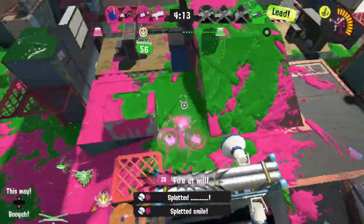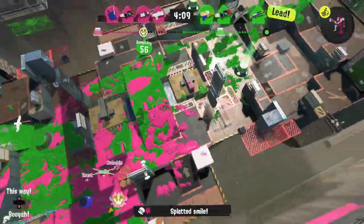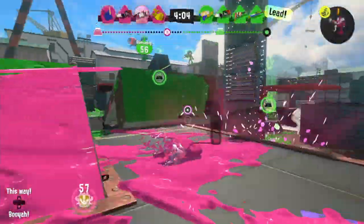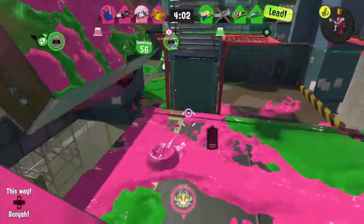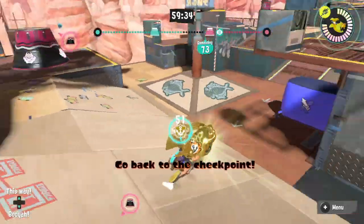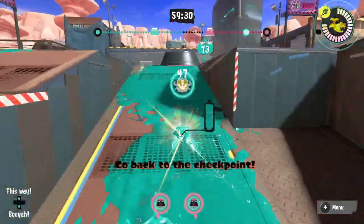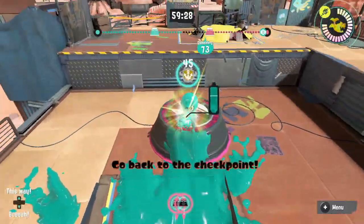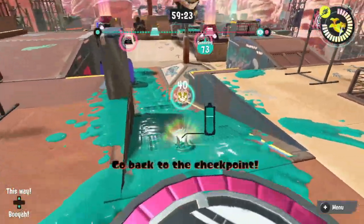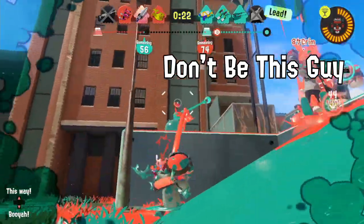Now how exactly do these checkpoints work? Checkpoints act as a middle point between the middle of the map and the main Rainmaker pedestal in the enemy's base. Much like the final goal, you have to swim up the checkpoint with the Rainmaker and dunk it on top to clear it. Breaking the checkpoint is mandatory if you want to get a good score, since you're not able to score beyond the distance of the checkpoint without breaking it, even if you bring the Rainmaker itself past it. The final pedestal to KO the game isn't activated until all checkpoints are cleared either, just to be extra sure you don't try to skip over them. Because of this, there's nothing to gain from bringing the Rainmaker past the checkpoint without breaking it first.